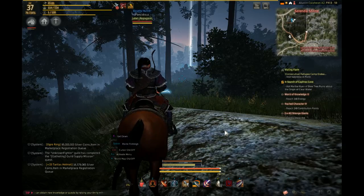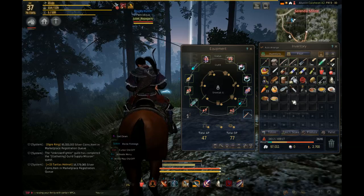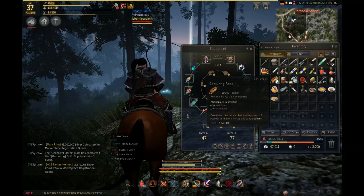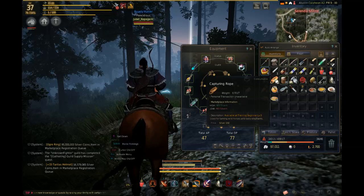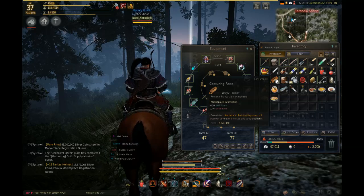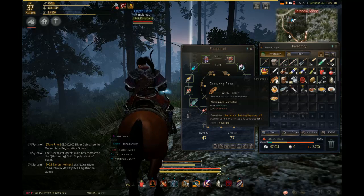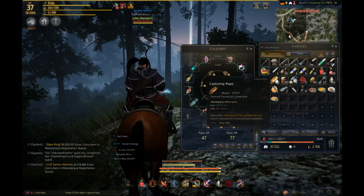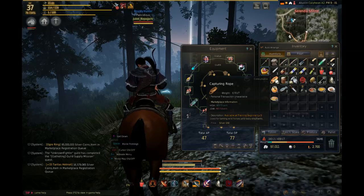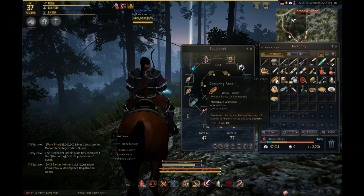The first thing you need is a Capture Rope and Lumps of Sugar. Capture Rope can be bought from a stable shop for 1500 silver each. You need to be at least beginner level five on training to be able to use the Capture Rope. The way to increase your training level is by riding a horse or a donkey, and then catching and training horses will increase it over time.